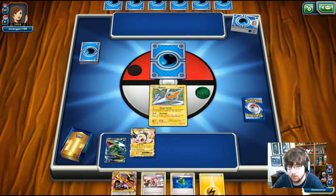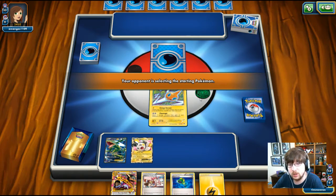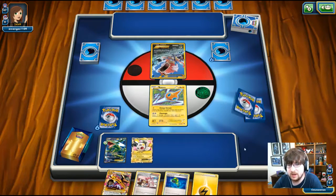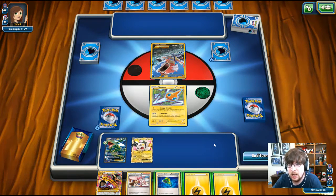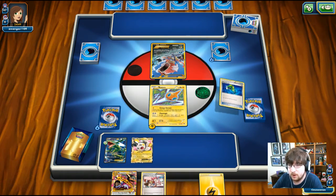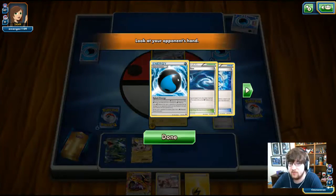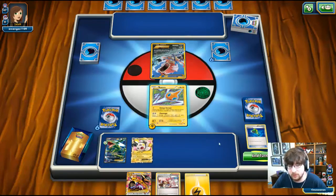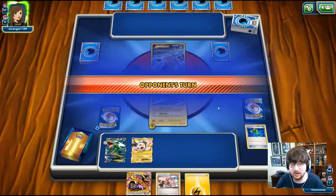We're going to throw down Rayquaza and Emolga on the bench. Our opponent only has one basic — a shiny Seeker Rare Gyarados. We're going to move that Lightning Energy over to the Rotom, then go for a Hand Scope to see what they have: Splash Energy, Rough Seas, Dive Ball, Water Energy, and a VS Seeker. Nothing too over the top. We'll end our turn there.